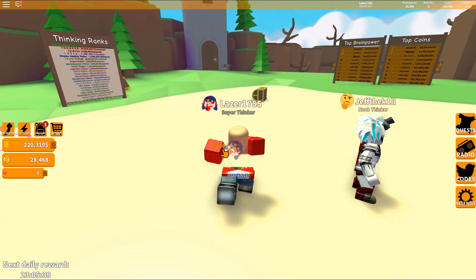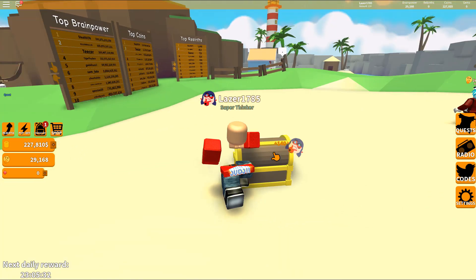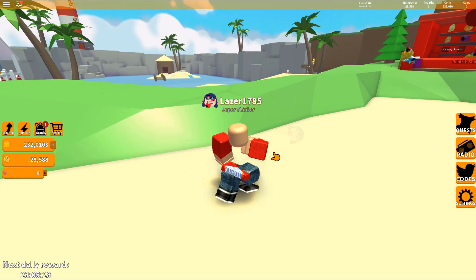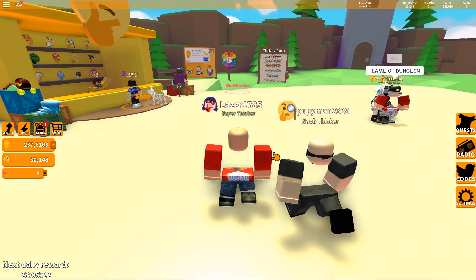Whoa, we got a chest! We got a chest! What's inside the chest? 500. That was so disappointing - I don't even have words for it. We're getting like 2,000 coins a second and we just got 500 coins out of a huge chest that is laying on the ground. That was so disappointing.